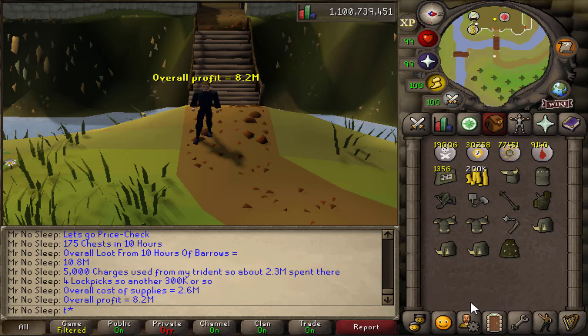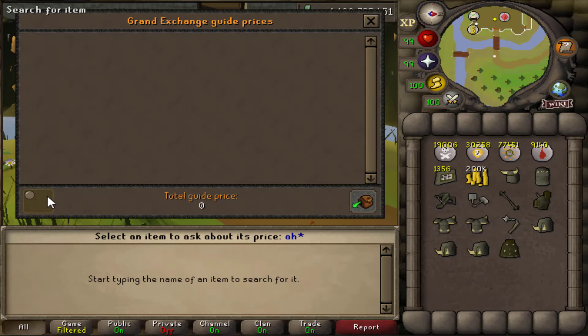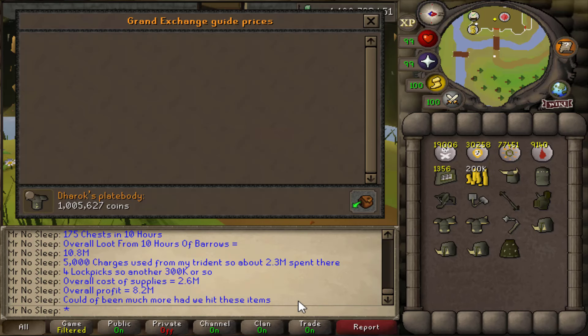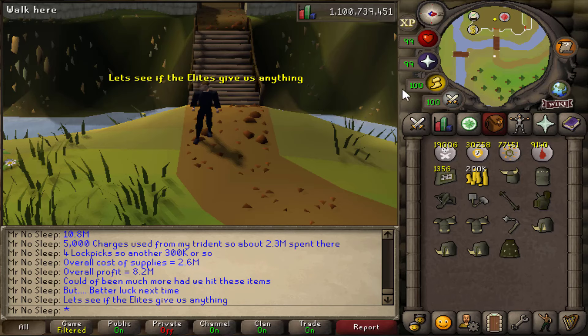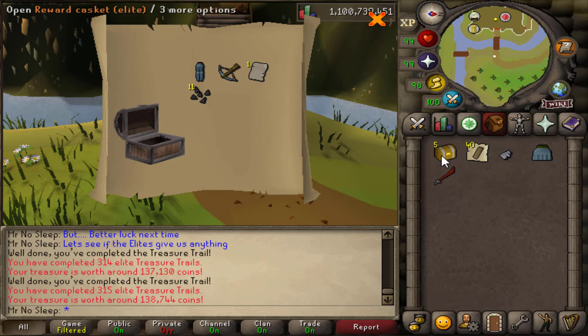Just looking at what we could have gotten: Ahrim's skirt 3.5 mil, robetop 4 mil, Karil's top 2 mil, DH platebody 1 mil. Honestly, the wrong kind of luck — could have been much more. Either way, still really good profit at over 1 mil an hour after supply costs, so it's just up from here.